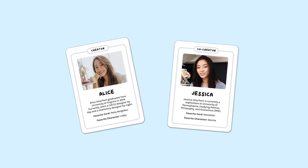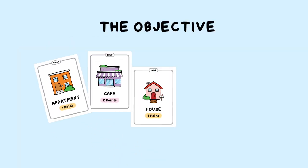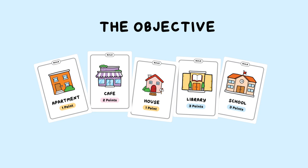Hi, we're Alice and Jessica, and we're just two sisters who created Not So Neighborly. In Not So Neighborly, your objective is to be the first to have your neighborhood reach a value of 10 points. You get points by building build cards, which have different values varying from 1 to 3.